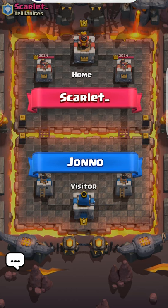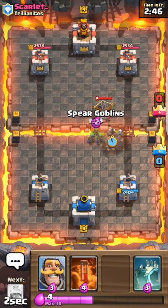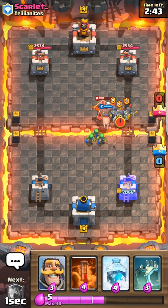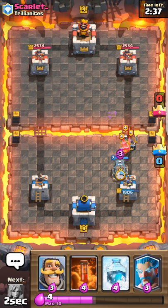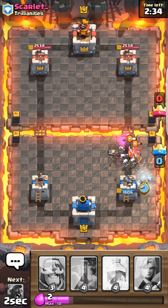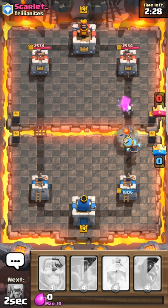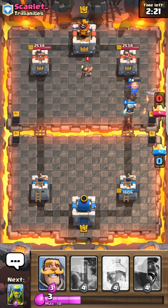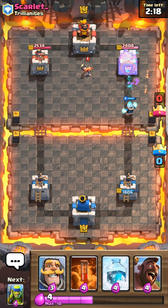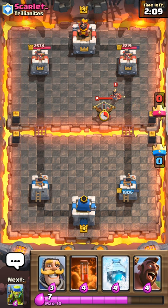Oh, Hog Rider! I didn't even see most of the cards. Oh, Tombstone — I know how to play Tombstone. So, Tombstone there. Let's go with Valkyrie and an Ice Wizard push. I may be able to rock that. A little bit of damage — Valkyrie got in for a hit. Ice Wizard got a few hits. Oh, it gave me Hog and Freeze! I'm actually gonna get to use Hog and Freeze. How lucky!